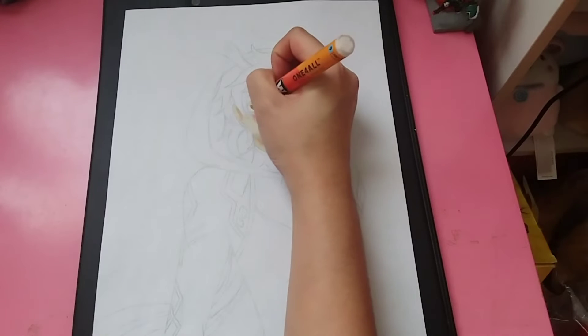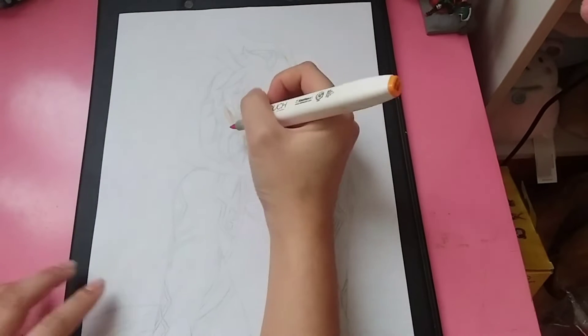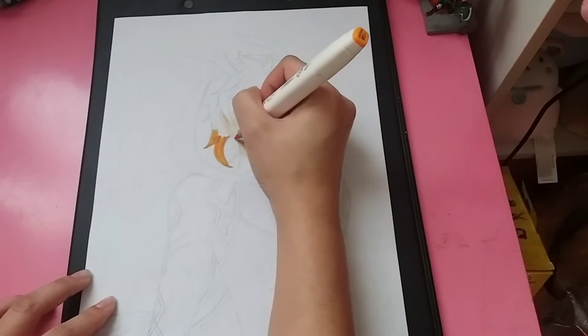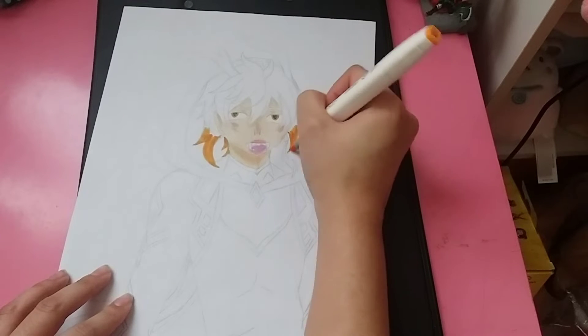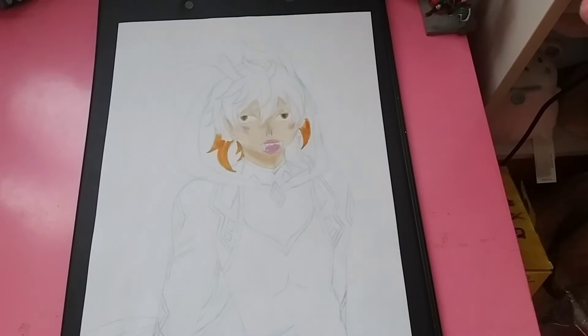I drew his dragon horns because I thought it would be pretty, playing off of the dragon form again. The only thing I left out was his tail — just imagine that it's lower, but I didn't draw it — because I already drew his ponytail and everything. For his hair, I made it glowing orange a bit on the tips, which is what he does when he uses his power in the game.